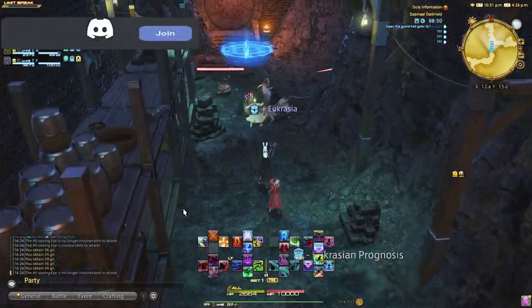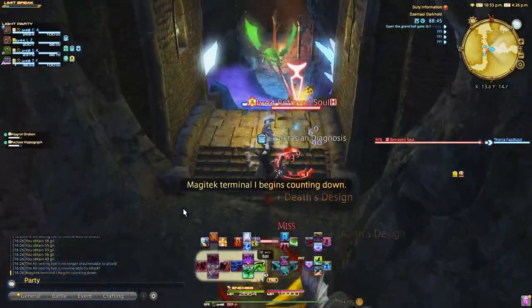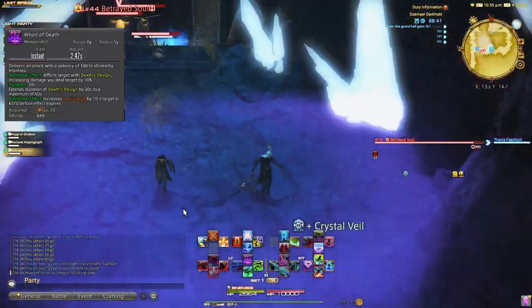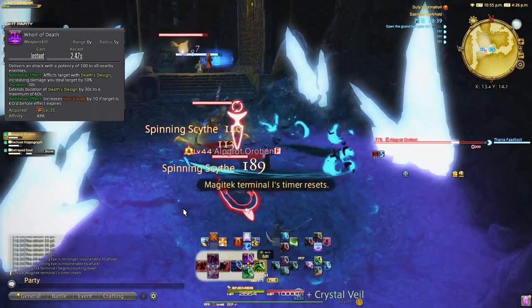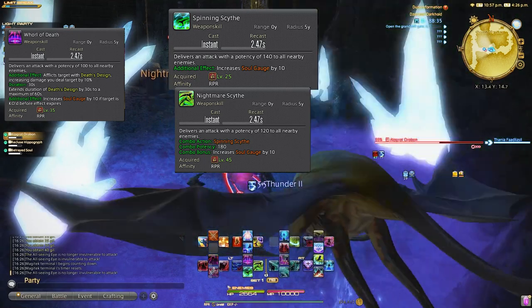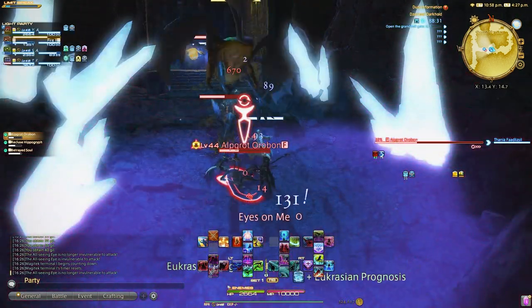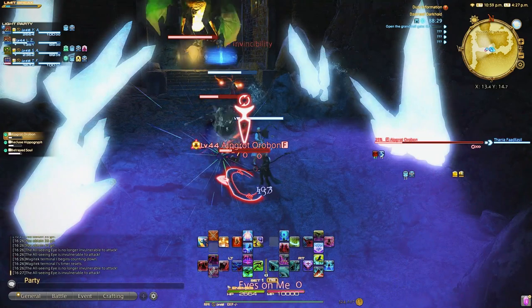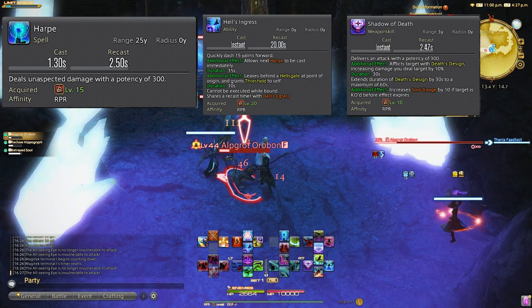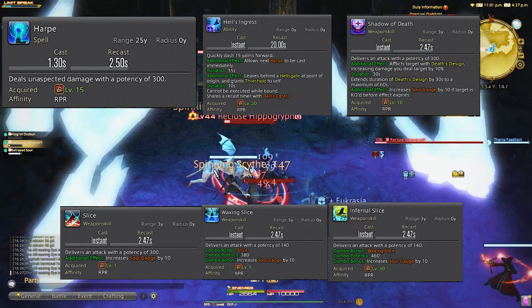The tank pull from this point is just as easy as before, except we have AOE abilities now. Tank will pull trash mobs — you can apply Whirl of Death on three or more enemies as you are running, twice usually because it can stack up to 60 seconds. By this time, hopefully the tank has stopped pulling, then spam your AOE GCD abilities. For bosses and trials: cast Harp before the boss pull as tank pulls, Hell's Ingress, Shadow of Death, then GCD combo — Slice, Waxing Slice, and Infernal Slice. Reapply Shadow of Death as needed.